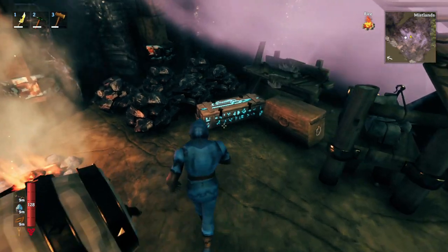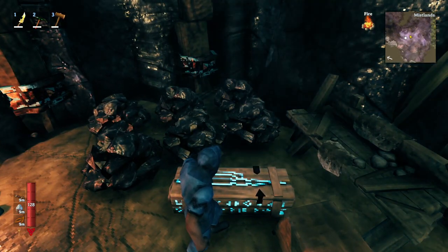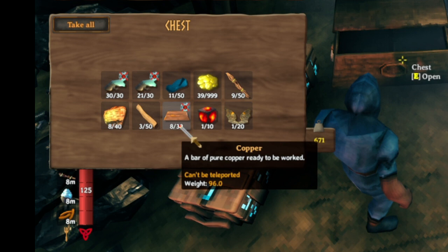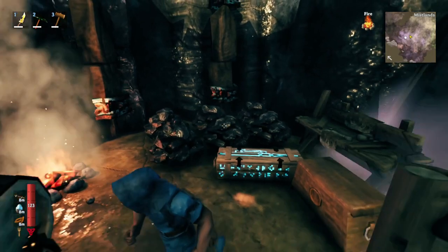And there we have it. It looks like each of these towers will give you 300 black marble. We also had 28 black marble. We got 51 copper scraps and 8 copper bars, which is almost 60 copper. Everything else is pretty basic.